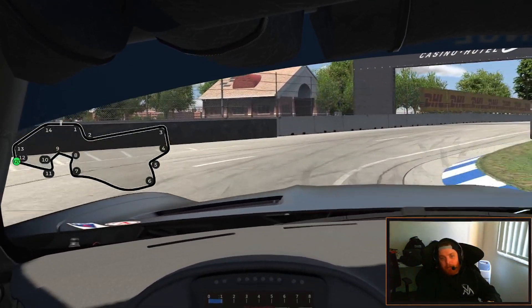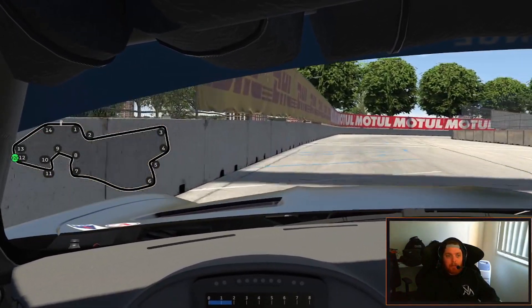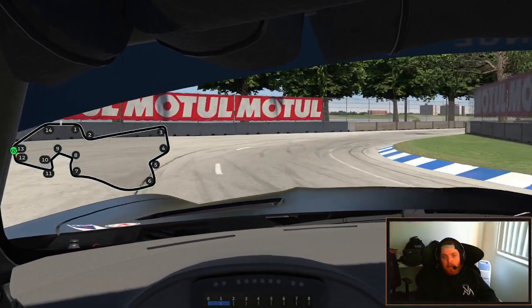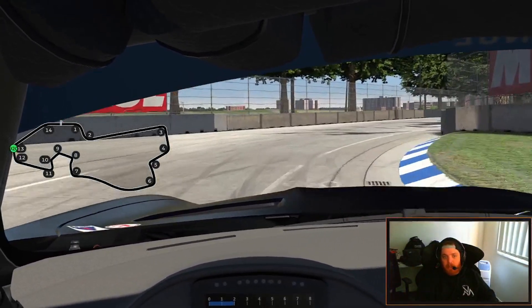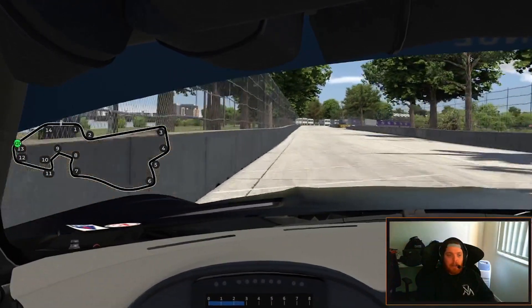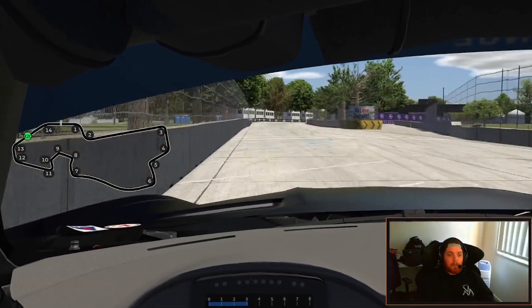Get as close to the curb as possible, let the car slide right out towards the DHL banners on the fence, get as close to this wall. Then same again — get as close to the curb without touching it, let it slide right out to the fence. Then chase it down to the start-finish line.